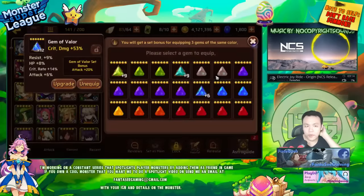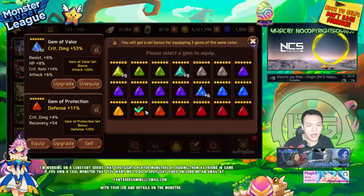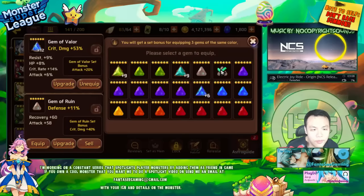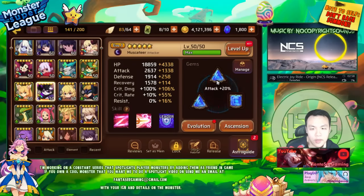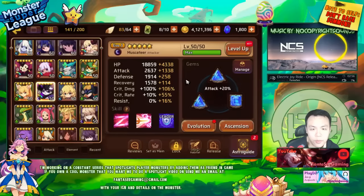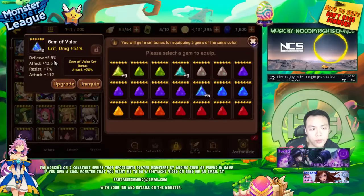I don't actually have an attack gem. I could use defense, or to do B10 I could use a ruin set as well. This is already a really good set - it's already going to get him pretty high damage. This is 206% crit damage and it's not even maxed out, it's gonna go even higher than that.